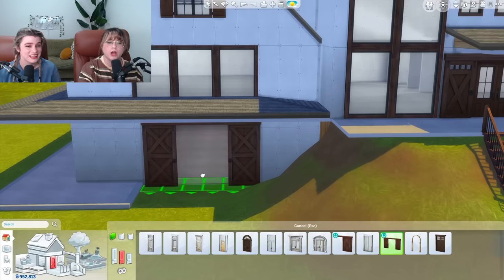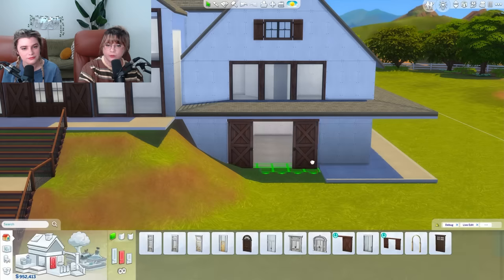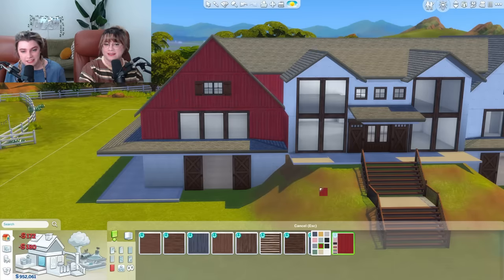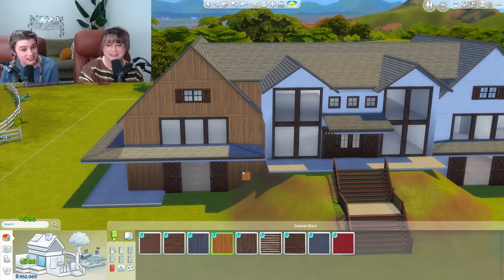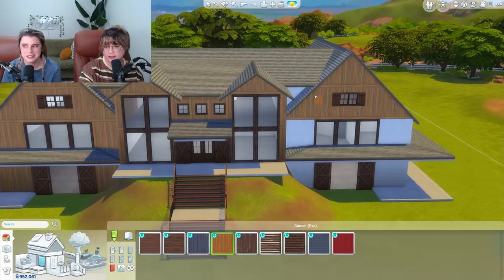Don't forget the doors. The barn doors. They take it to another level. These really are the shutters of the door world. What are we thinking for siding? What about classic red? Ooh, that is intense. Yeah, I think the siding can stay, but let's go all wood. I like that. I also love that this wallpaper has this normal tone, but also a rustic option. That's really cool.